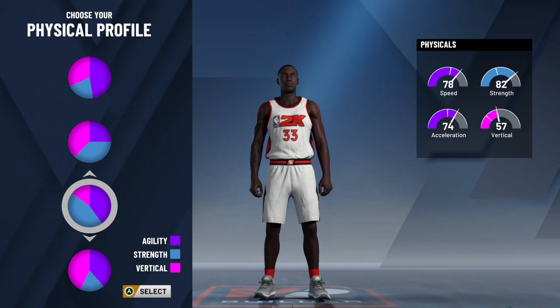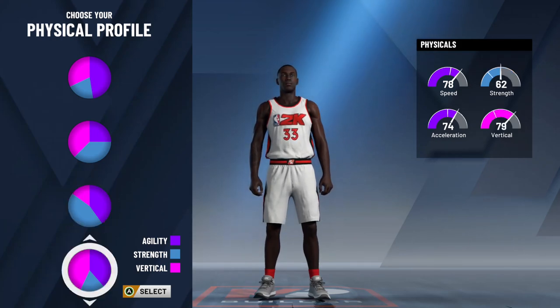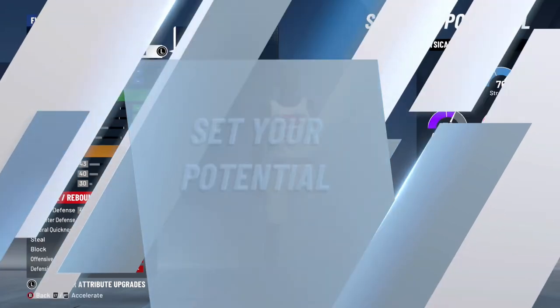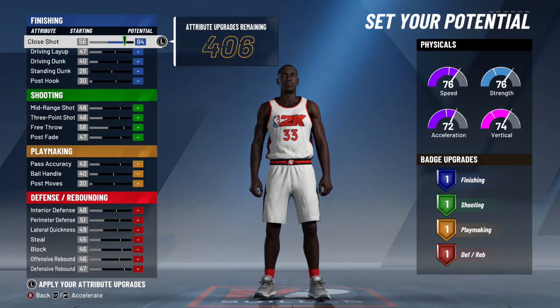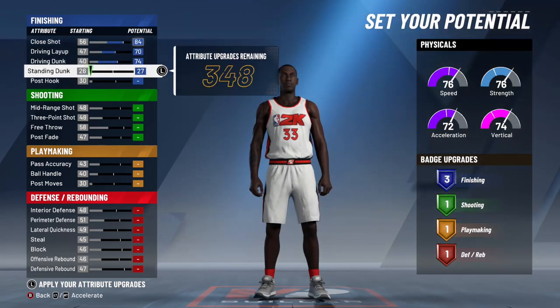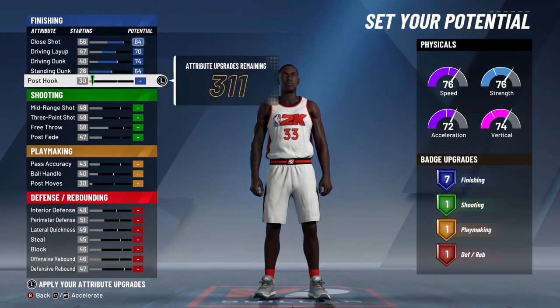A base strength of 76 is going to come in handy, being two speed and acceleration points slower than the second best chart. The strength pie chart would have been it if the vertical was a bit better to help with the rebounding. For your points, you want to max out your close shot, driving layup, driving dunk, standing dunk, and then put your post hook on 38 to end up with eight finishing badges.